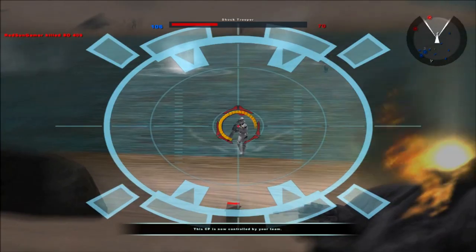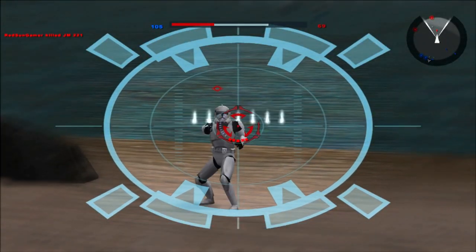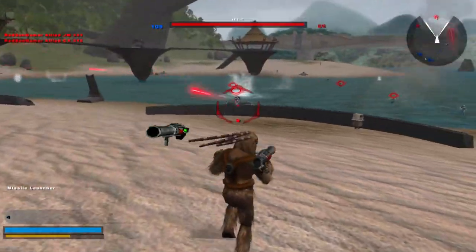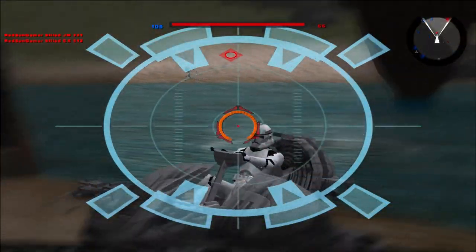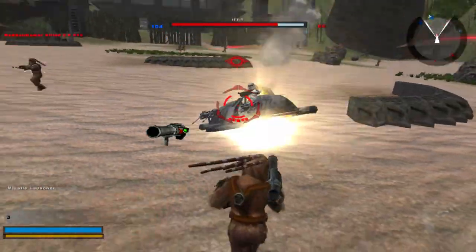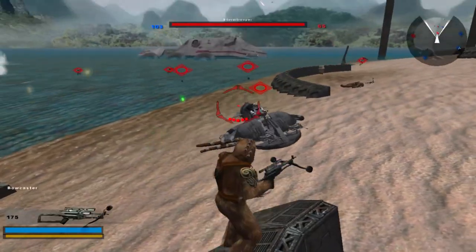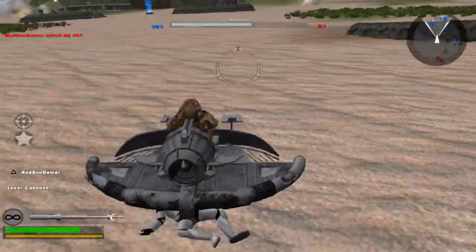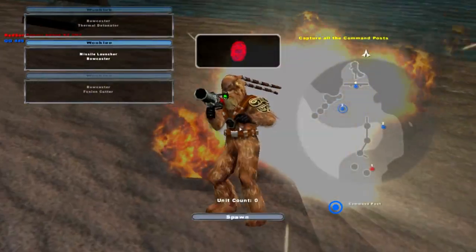I think it's just the side mod — that's probably why missiles aren't kicking in for the Wookiees. That's probably why I got exploded earlier and thought it was a rocket but didn't see it: because the effect isn't kicking in. There's a lot of recon droids. Because stormtroopers love to snipe.